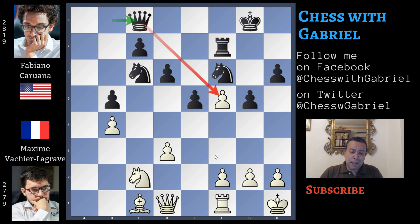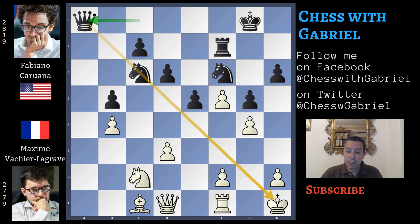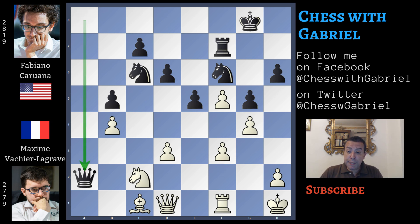Vachier-Lagrave plays another good move but a bit worse — he plays g4. This move has a drawback: the open long light diagonal leading to the king is now weak. In fact, the first move Caruana plays is queen to a8. Now f3 closes the diagonal, but the structure in front of the king is not so solid as before. Queen to a2 — a great invasion. Here comes d4 and rook to e7.